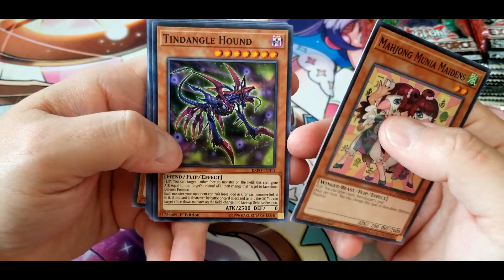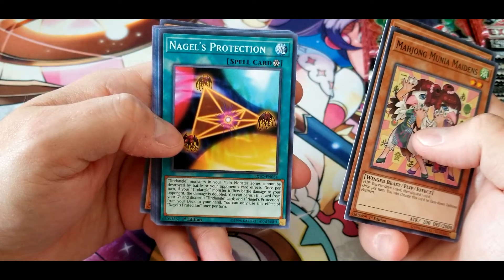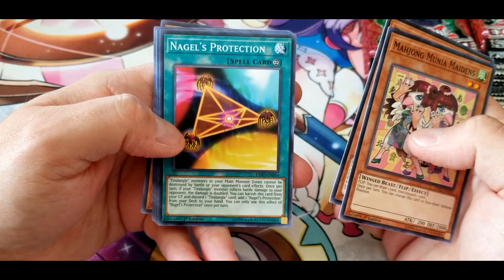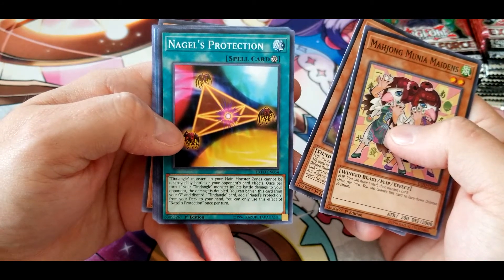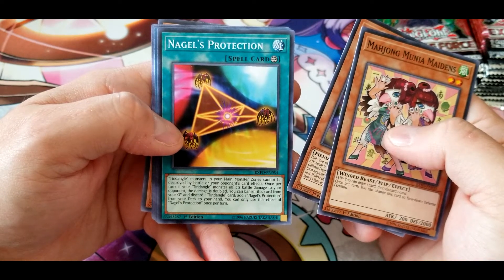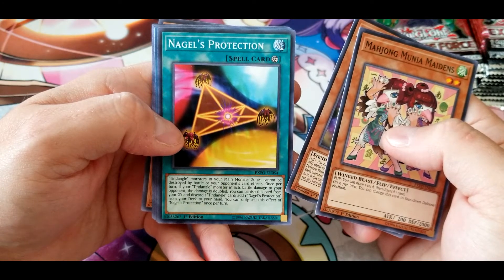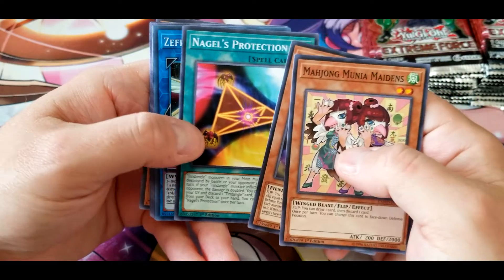Nagel's Protection: Tindangle monsters in your main monster zones cannot be destroyed by battle or your opponent's card effects. Once per turn, if your Tindangle monster inflicts battle damage to your opponent, the damage is doubled. You can banish this card from your graveyard and discard one Tindangle card to add one Nagel's Protection from your deck to your hand. You can only use this effect once per turn — not a bad card.